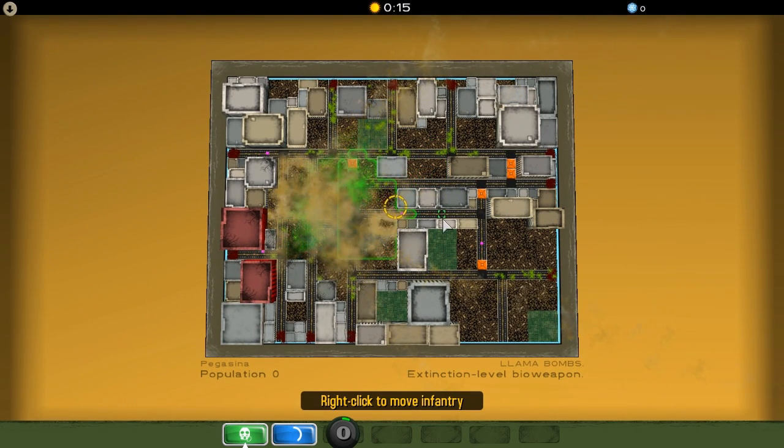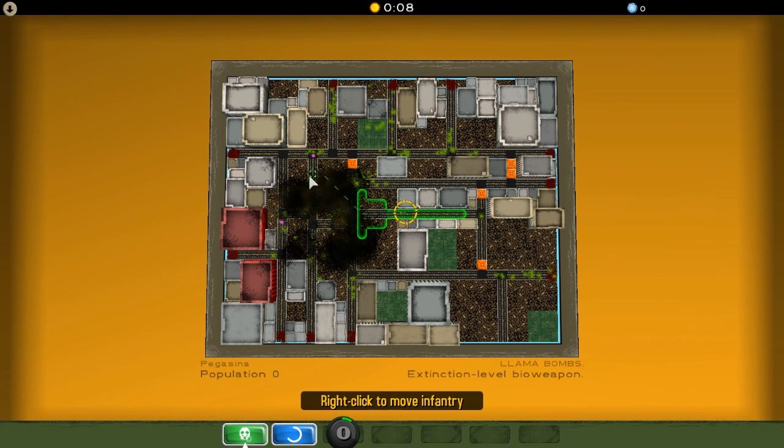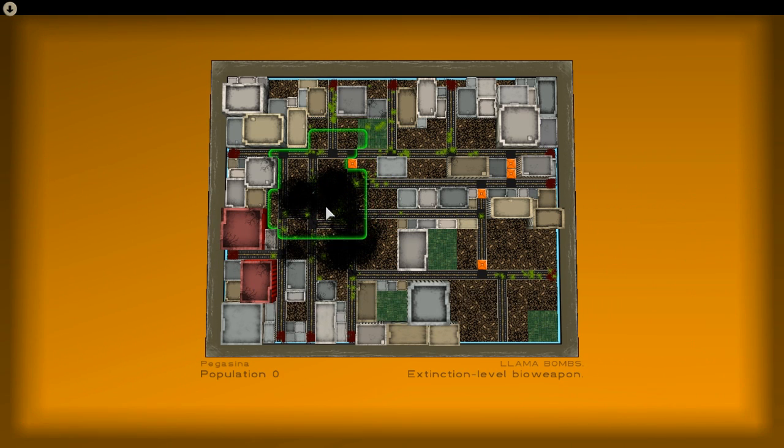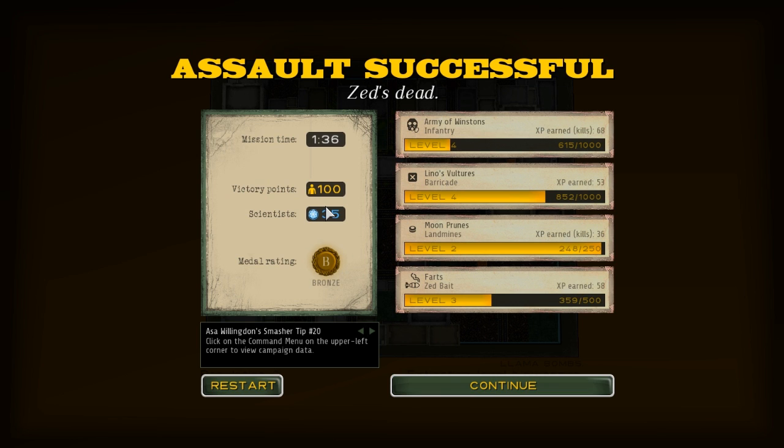The bombs are still falling — we're going to get this guy. We're going to move in and get this guy. Oh my god — can we do this? This is going to be close. We're going to increase the speed a bit. Don't get away — shoot, shoot. Yes! We did it! Bronze Star! We got 35 science points, 100 victory points. Our moon prunes are nearly upgraded.